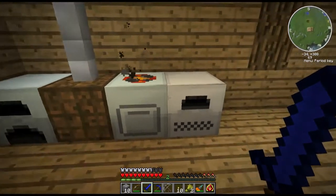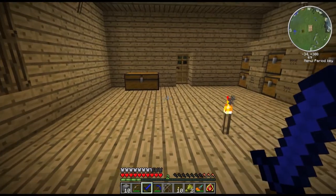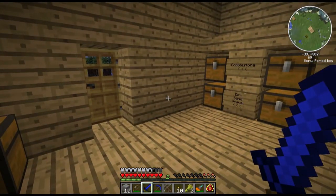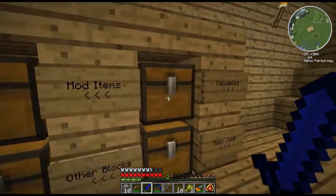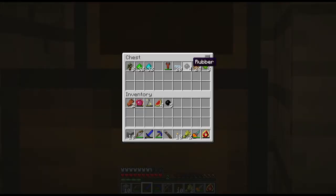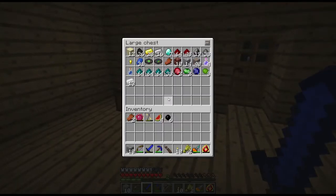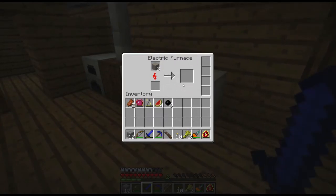But we're going to need a new machine before we do anything with this coal dust, and that is the compressor. So we need six smooth stone, one machine block, and one electronic circuit. Let's get some rubber here and some copper - three of it. I'm not going to macerate it.